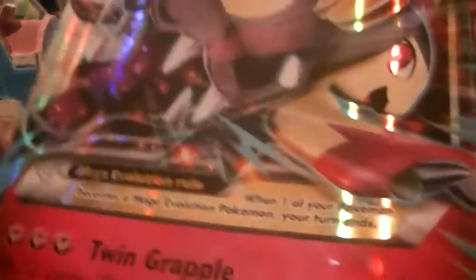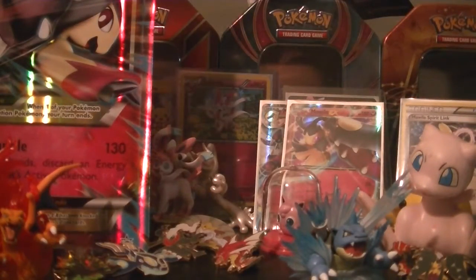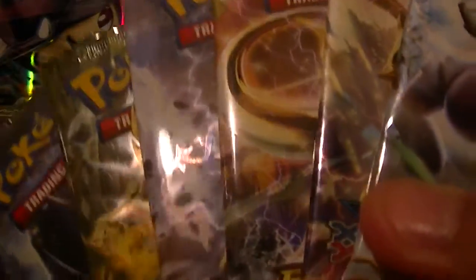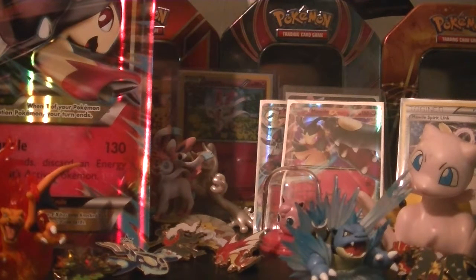We also have the giant Mega Mawile promo card — setting that right in front. The code card gives you a Mega Mawile EX, Mawile EX, the Spirit Link, and presumably the coin as well. The collection comes with six packs, one from each set in which Breaks were introduced. We're starting with the Mega Mewtwo EX pack. I have a lot of EXs from this set but they're all the same Pokemon, so it's not really ideal.